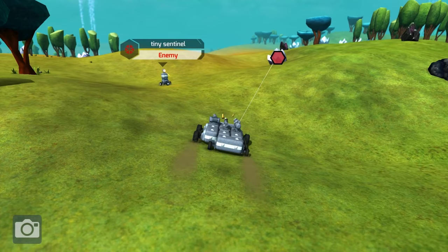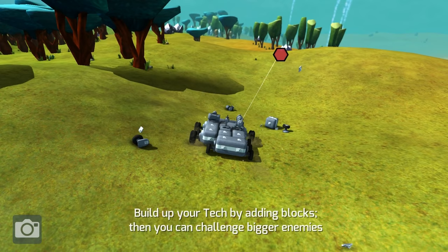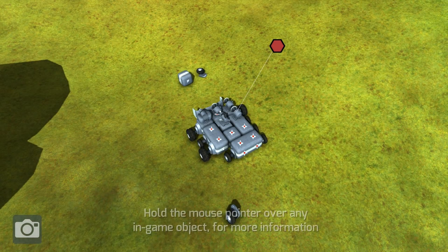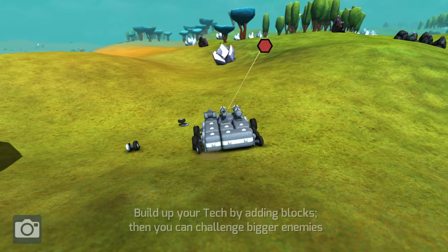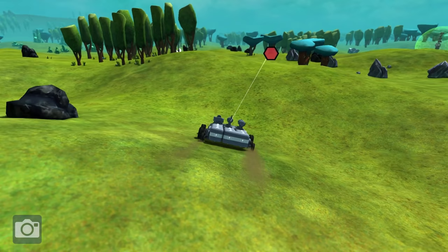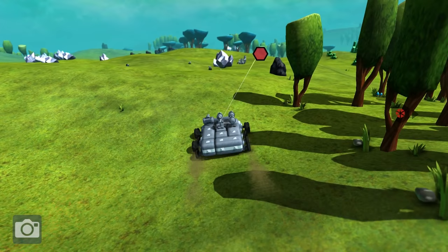As I said before, if you die you lose everything. So we got an extra laser — we can throw one there. There are some really, really hard enemies. You need to make sure that you kind of stick with the smaller ones until you build up your bot a little bit and get a few weapons.